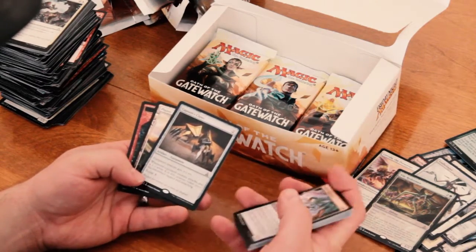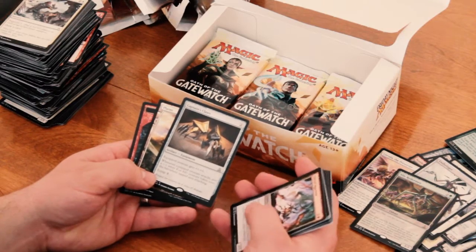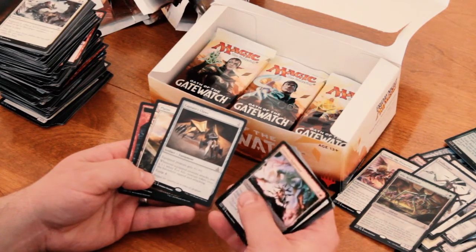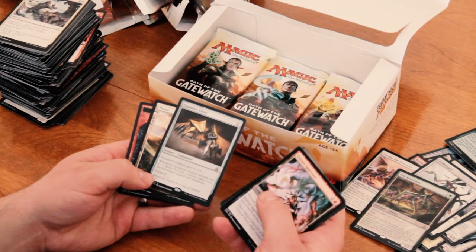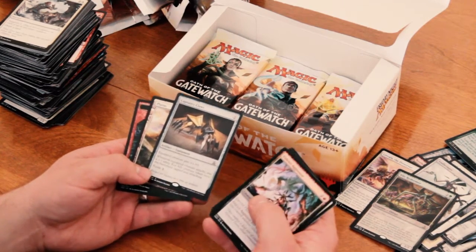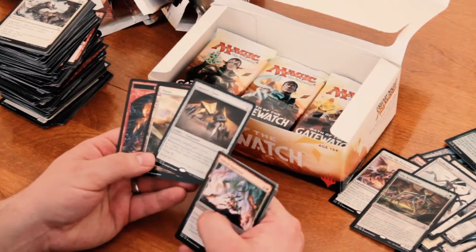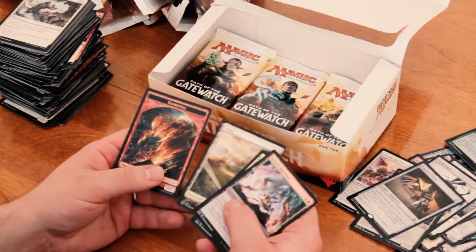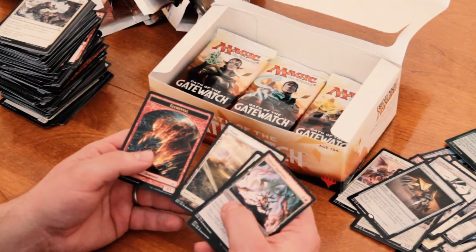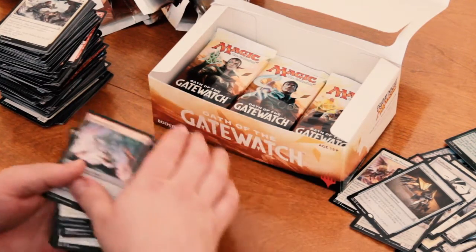Captain's Claws. It's an equipment, 2 mana. Equipped creature gets +1/+0. And whenever the equipped creature attacks, put a 1/1 white kor ally creature token onto the battlefield tapped and attacking. Equip 1. That's pretty good. It kind of makes the equipped creature like Brimaz, King of Oreskos from — was it Journey into Nyx or Born of the Gods? Probably Born of the Gods, but anyway. Another Elemental.